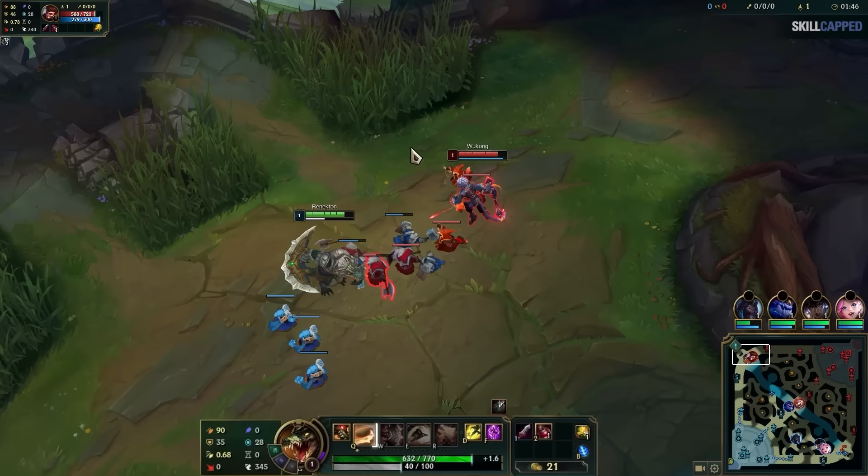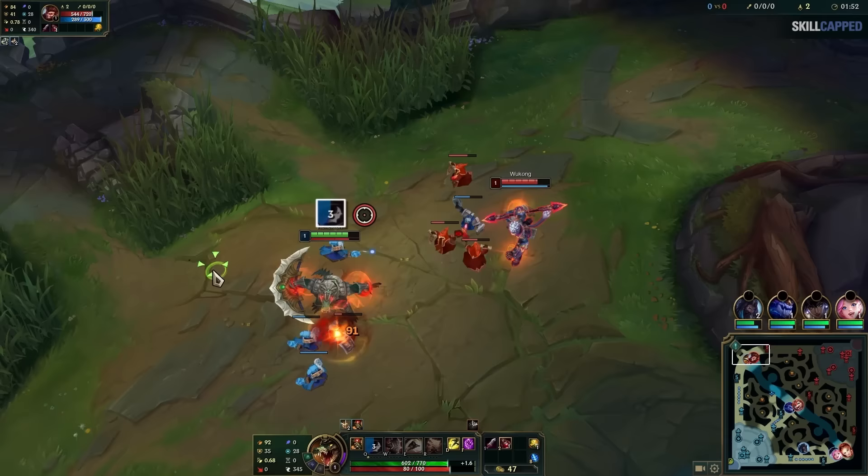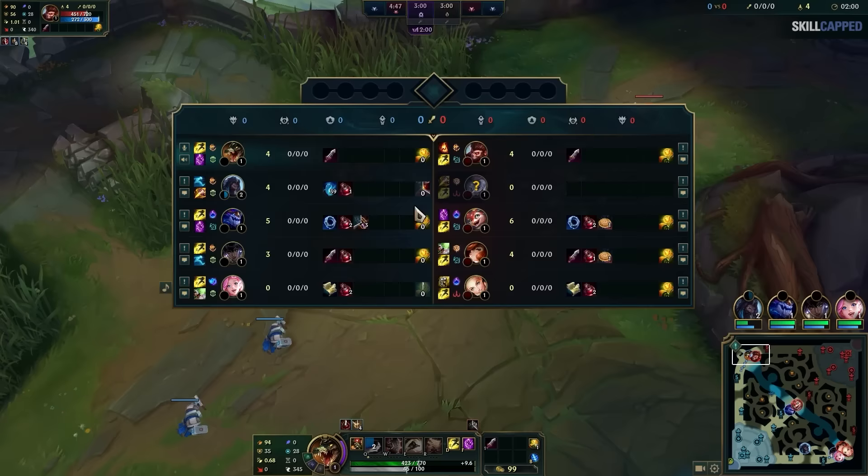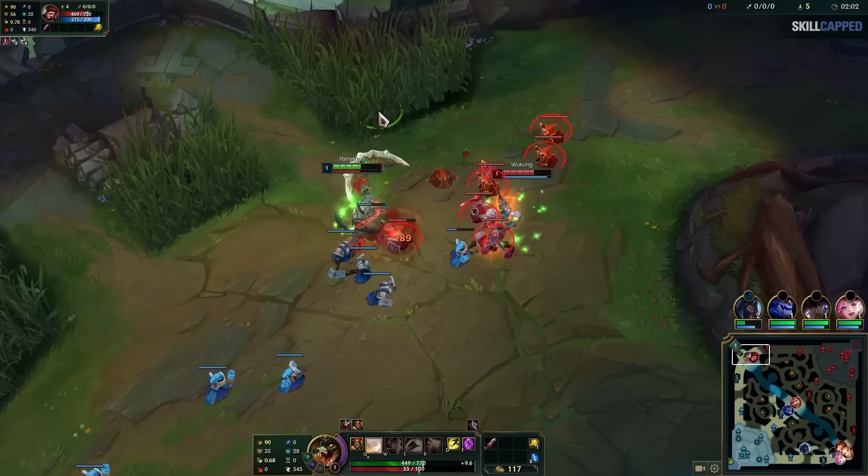Your primary goal is to simply auto attack the minions to get the push lead. Notice how Renekton is going to land a ton more auto attacks on the minions compared to Wukong. Then, when Renekton's ability is off cooldown, he can look to land it — but the goal is to get what's called a double value spell. You're looking to damage the opponent and the minions at the same time. Now the ability is on cooldown, so we're back to spamming auto attacks on the wave to secure the push lead. Then once the ability comes back up, we look for another double value spell. You repeat this pattern on the first wave.